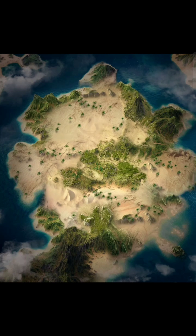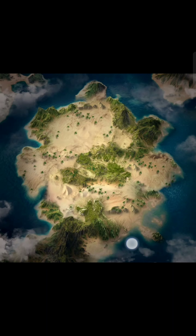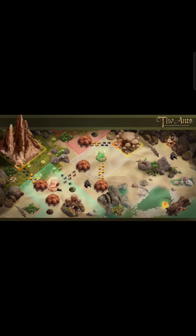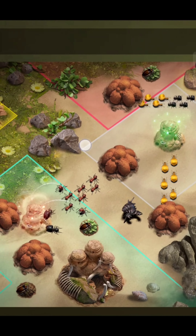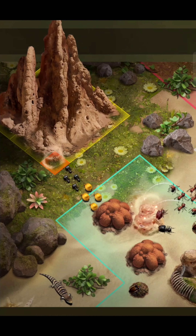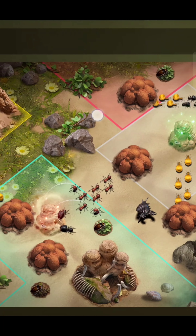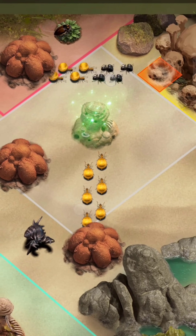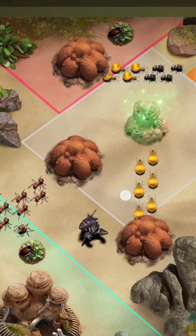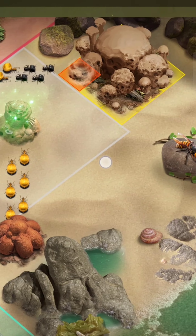A closer look at this map gives you something like this. You can see a small hill — I think maybe you can station your ants there. There's a safe area and an enemies area, and there's a space where you can place your hills and fight.